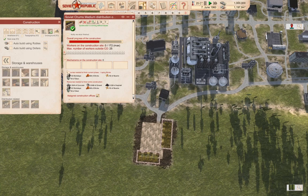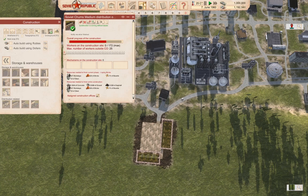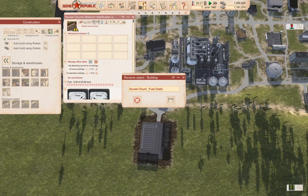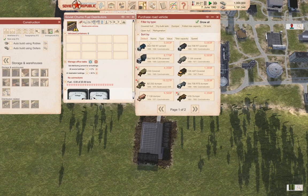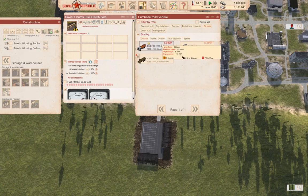We're gonna need trucks. We're gonna change this to Soviet Chums fuel distributors. We're gonna need an oil tank truck — this one does seven, that one does 3.6, and you know what, we're gonna use the T-138.